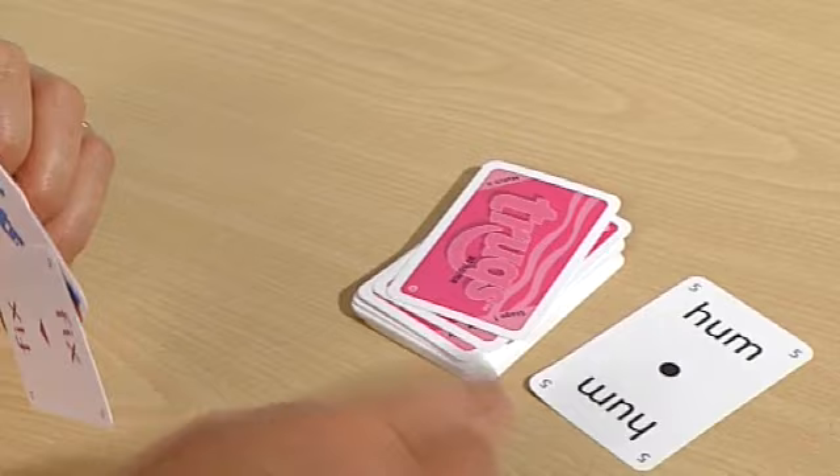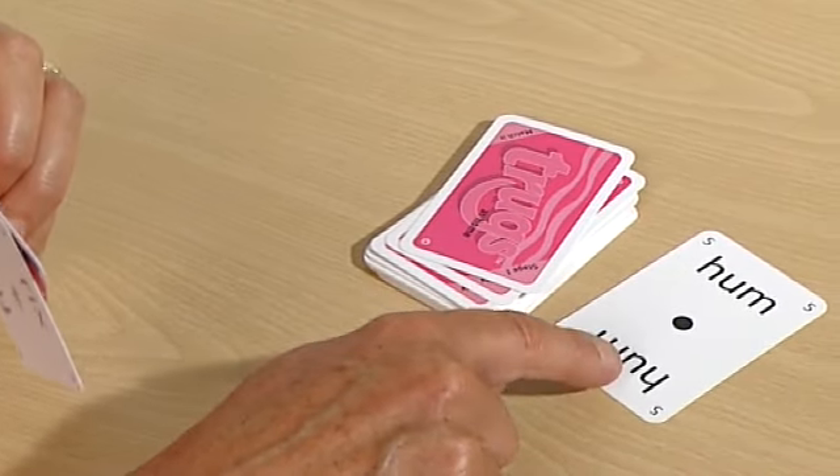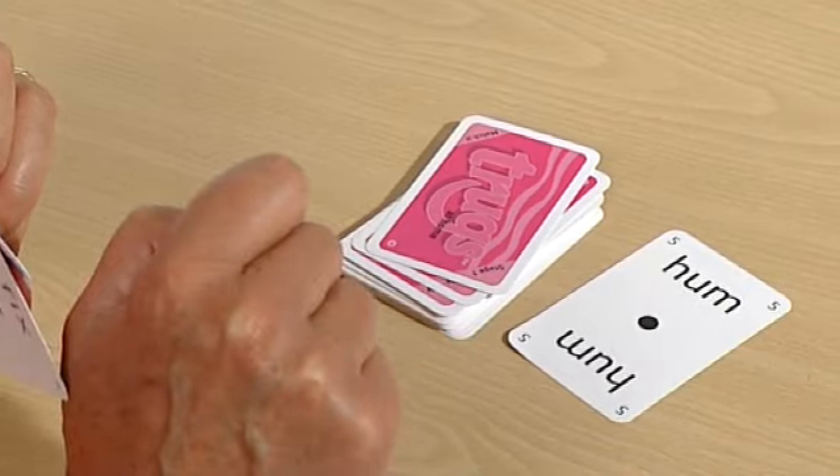We look at what we've got. The whole idea of this particular game is to lose your cards one by one as you go around the table. The first player to play must put down the same colour or the same number, and say what the word is.